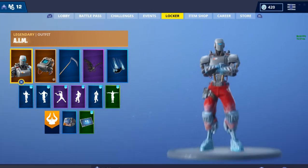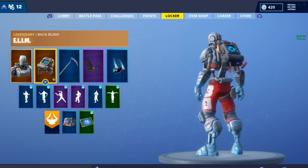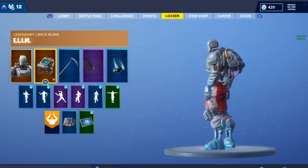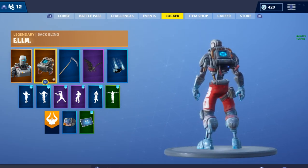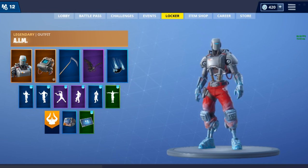So that was the recap of the AIM and the ELIM. In conclusion, the back bling for the ELIM doesn't really go with too many skins that well, but the AIM skin — it could go with a couple of good back blings. I hope you all enjoyed this video. Sorry for not uploading a lot. See you guys later. Bye.